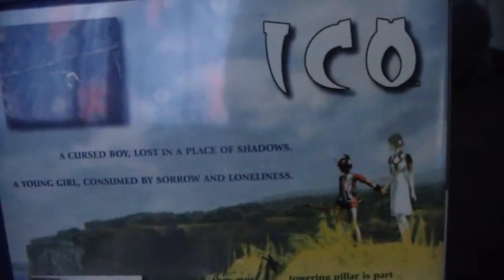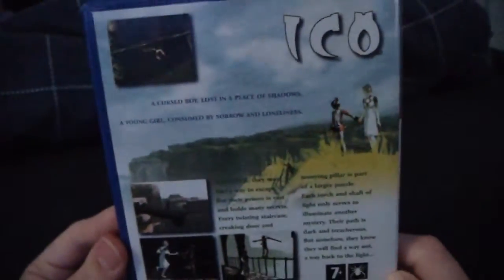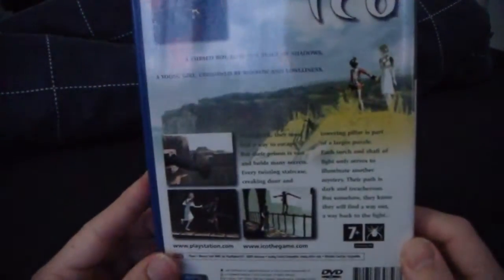Here's the back of it. The artwork's really nice. You can see there's the boy, ICO, and the girl beside him is called — I think I'm pronouncing it wrong — Yoda.